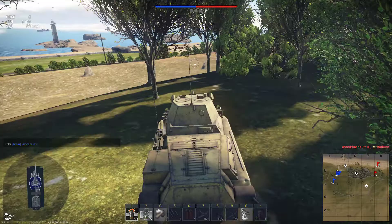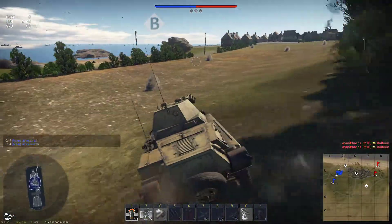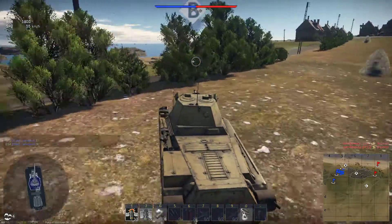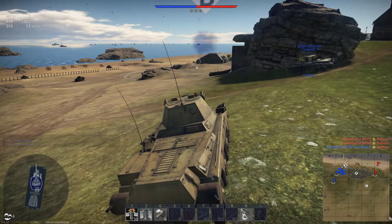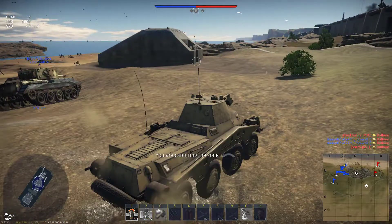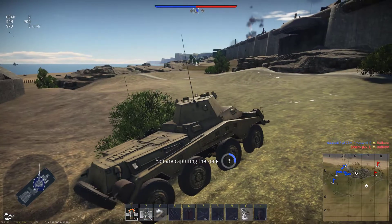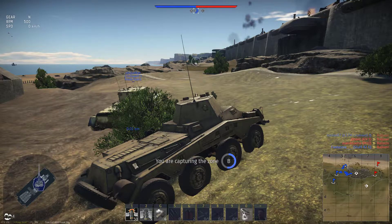As always, we're bringing out our Puma for the first tank and we're going to try to capture B — it's the closest to us. It's located on the beach, an easy location to capture. Look at that drift! The Puma — you can never drive this tank straight, it fishtails all over the place.